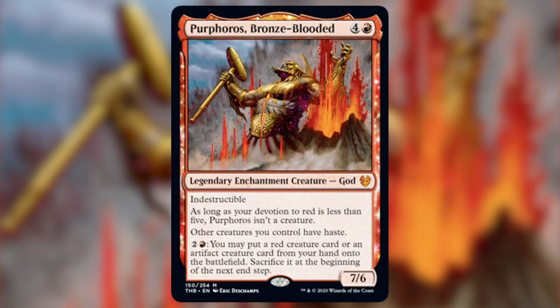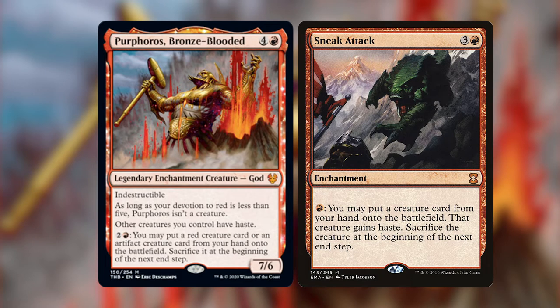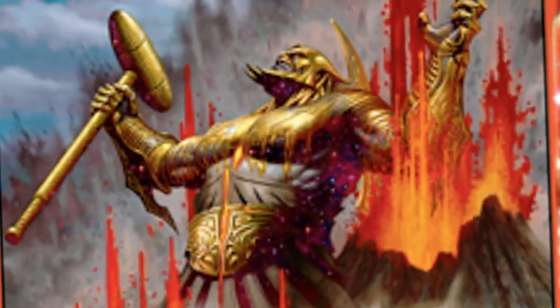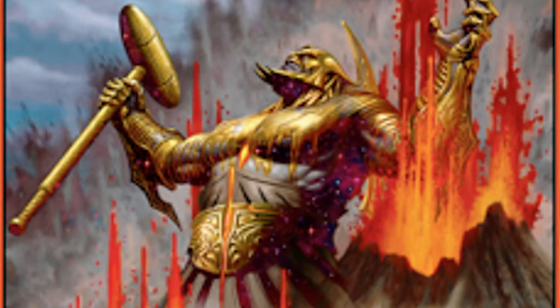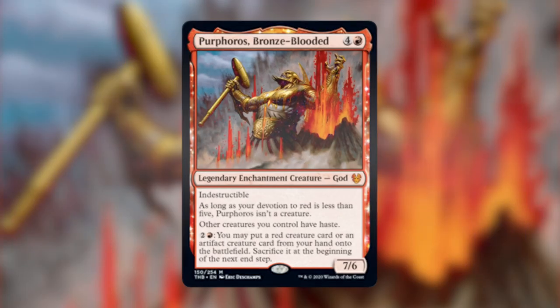As soon as I saw this spoiler I was fuming with potential. This card excites me for many reasons. First, we have not seen a card that can do this type of effect on a commander ever — it has a Sneak Attack-esque effect. And number two, he's coming out of a freaking volcano — let's just appreciate the art for a second. All right, enough excitement, let's move on to step two.